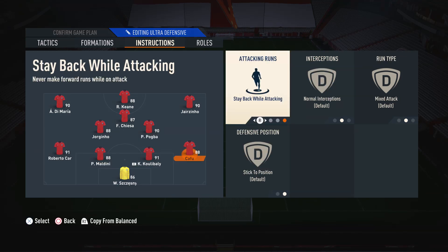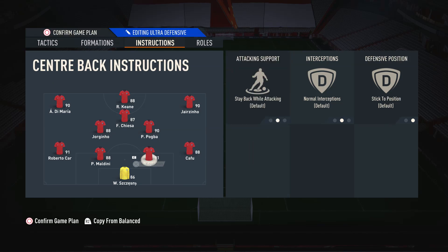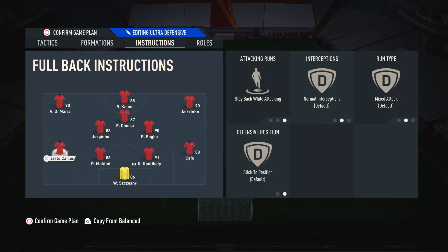For the left back and right back, I have them both on stay back while attacking. With a wider formation like the 4-3-3, you don't always need to commit your full backs forward — the main reason I commit full backs forward is when I'm using a narrow formation and need to get extra width. In a formation like this, we already have the extra width, so we don't need to worry about committing these players forward. That being said, if you want to put them on balanced attack because you want to commit more players forward, that is completely fine.